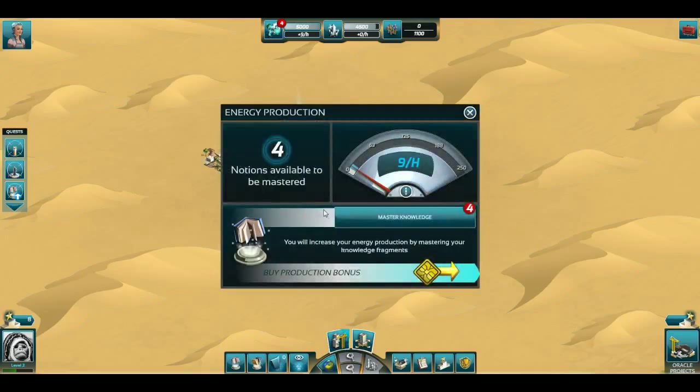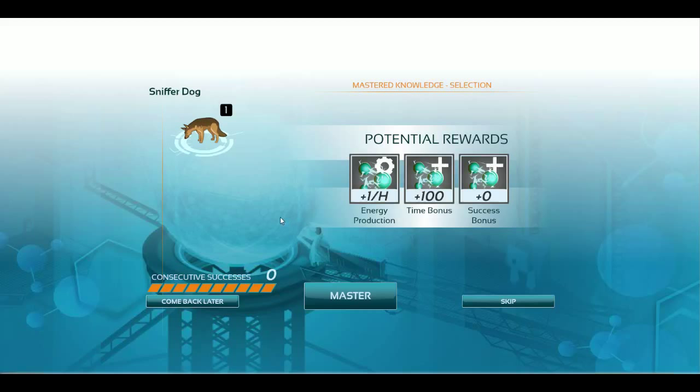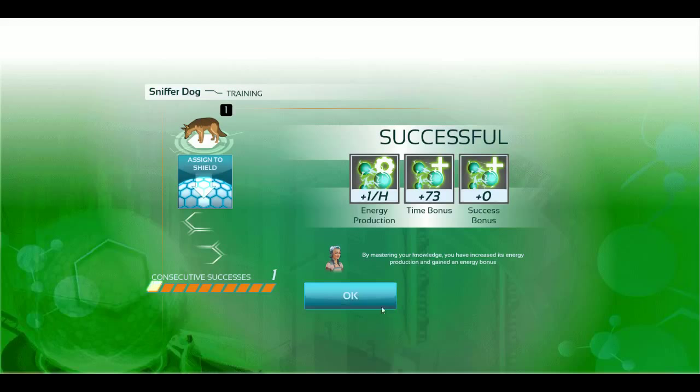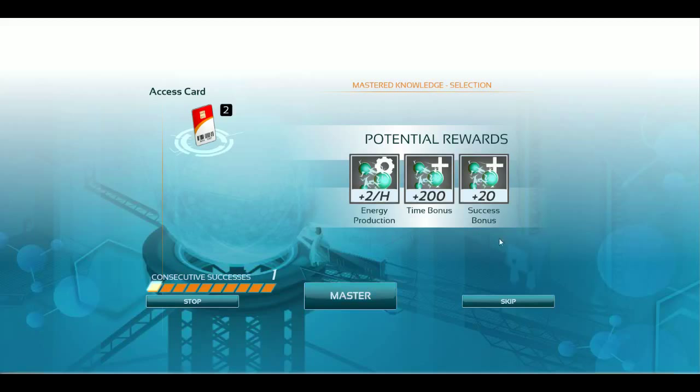This is where the quiz mechanic comes into play. I can see here that I have four notions available to be mastered and I can start the process right now. The first one is the sniffer dog — these are the potential rewards we're going to get if we answer correctly. Which method is used to train a dog to detect narcotics? We got the right answer. We can see a consecutive bonus starting to build up — each consecutive answer will build up this streak, and the higher the streak, the higher the bonus will be. The second one is going to be like a plus 20 energy for the success bonus.